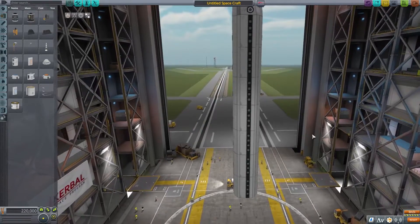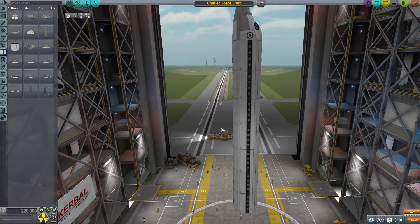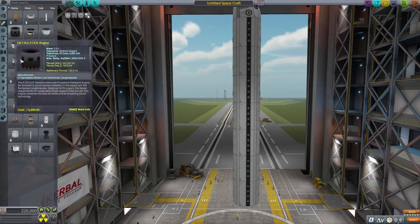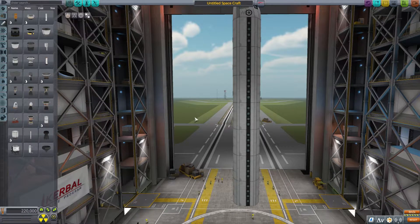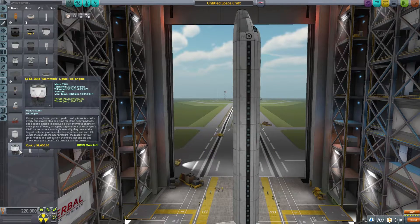What are the odds we can actually get this thing into space? This carries a lot of Kerbals but has no way of actually launching itself into space. So that is our next objective. I have no idea how we're going to do this — this thing is so long, it should not be able to get into space. We may have to redesign it, but we're going to give it a shot.